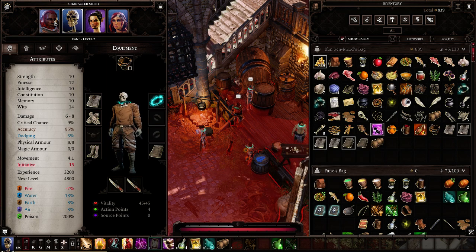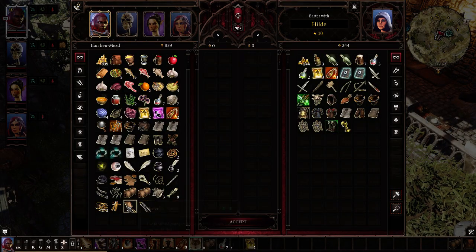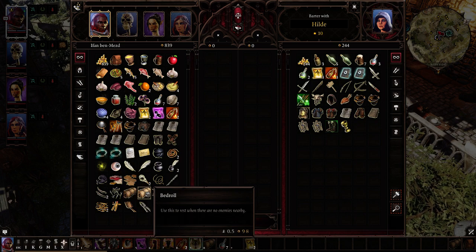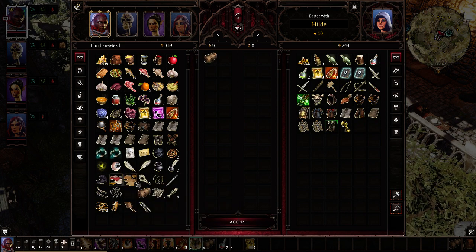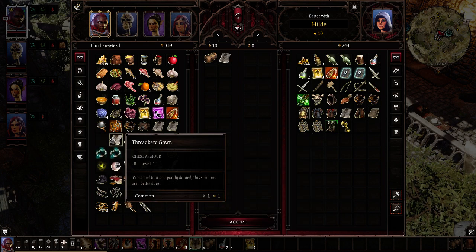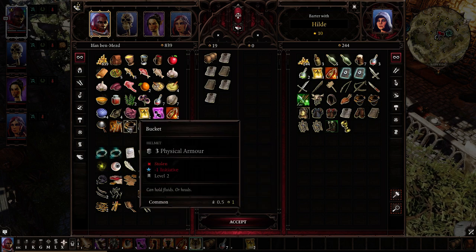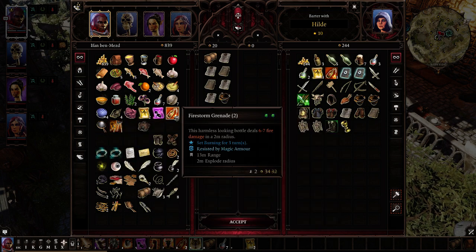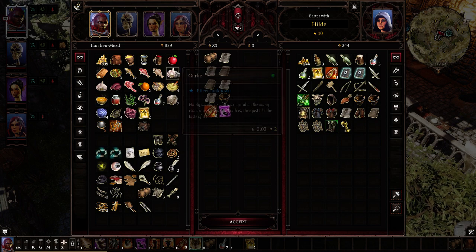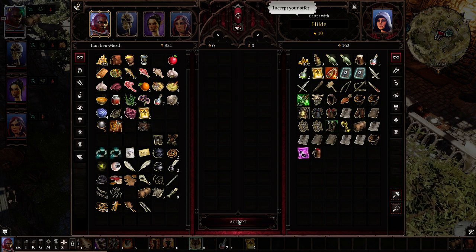Now let's go back to him and go back into the trade menu. It mixed all his stuff up instead of having the new stuff I wanted to sell at the bottom. Sell this bed roll, all this threadbare stuff, this bucket, these other grenades, this scroll, and this mug of wine.